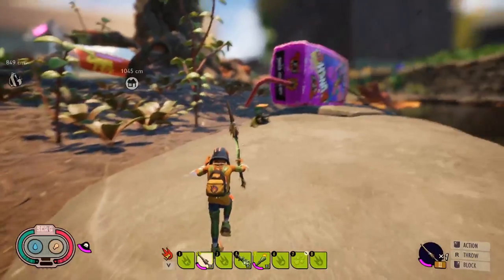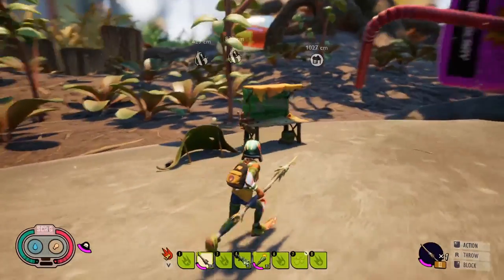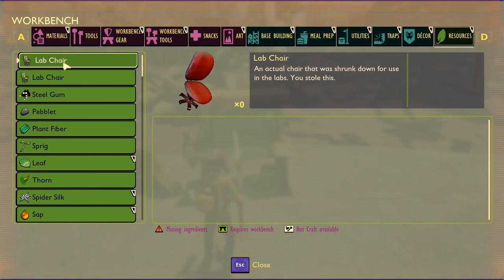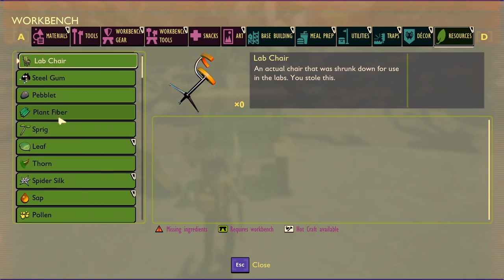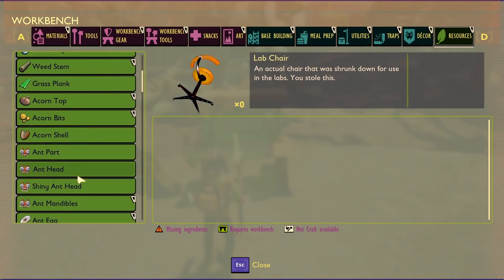We're kind of hacking deep into the files to see what might be coming soon to the game, and there may be more koi in the pond in order to craft this armor. We can see a few hidden things that'll be in the game later - lab chairs, for example, which you might be able to take from the labs to decorate your future bases or possibly craft in the future.